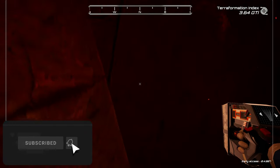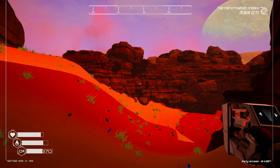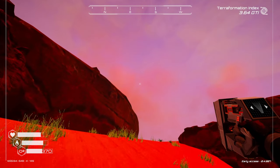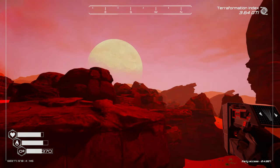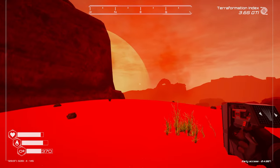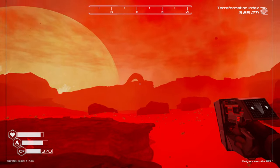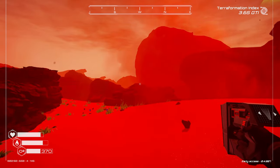Before we finish, I wanted to show you where this is located. If you are wandering around in the desert, you'll see the giant ring debris field right there — that's kind of where we're at, over here near that landmark. Hopefully that helps orient you.